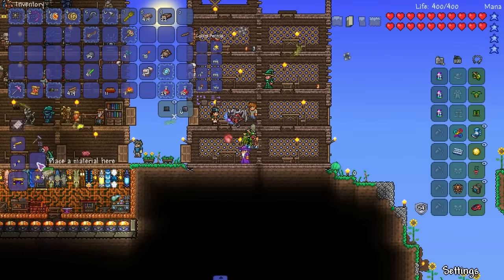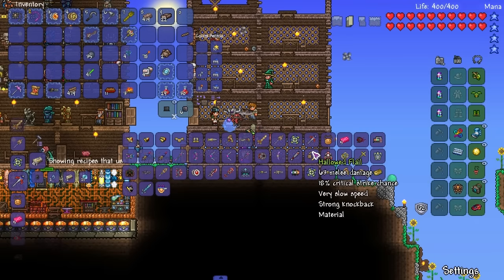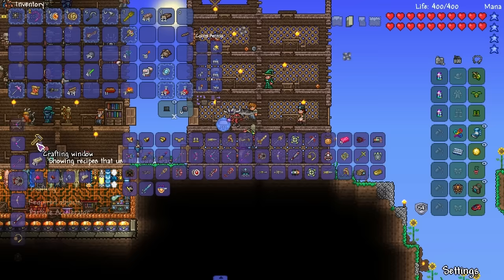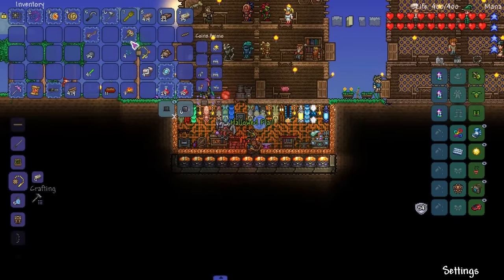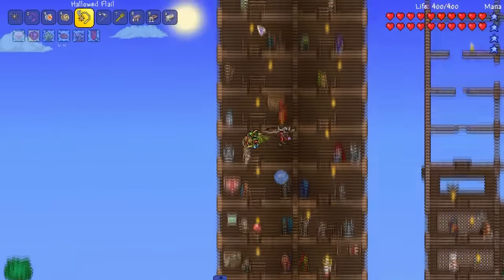What can I make with this stuff that will really affect me at this moment? A Hollowed Flail might be good to use. The Eye of Calamitas is coming up — I think it's pre-Plantera. So maybe I should just make that Hollowed Flail. No reason not to — just try it out. Let's see the range on it by heading to our testing area.